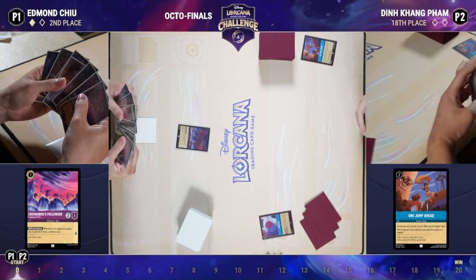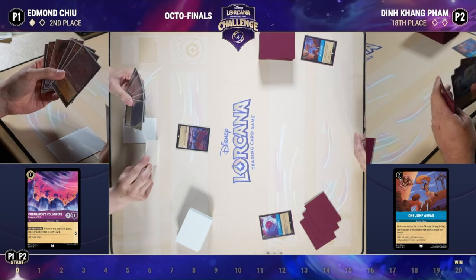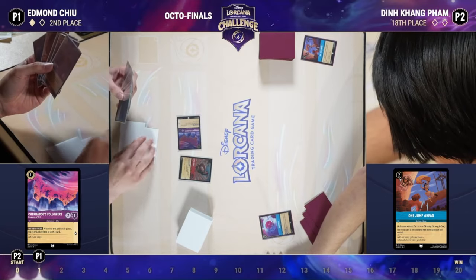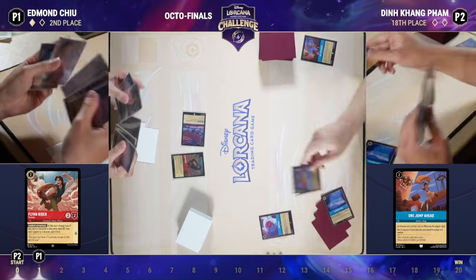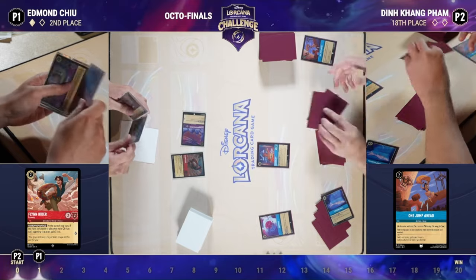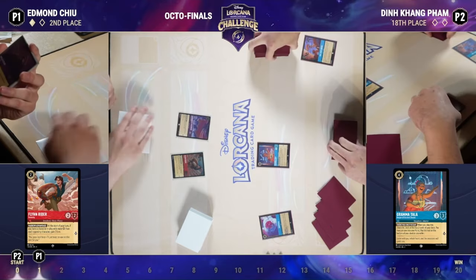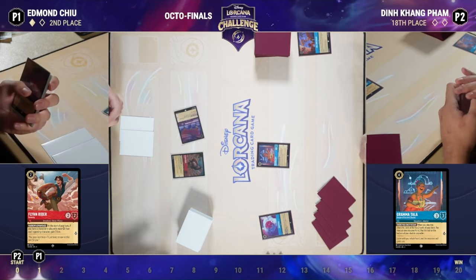Edmund plays Turn Box Followers, starting the slow lore gain of questing for one and potentially drawing a card. Din had an interesting ink decision — drew the Popsicle, had Gramatala but everything else was uninkable, so had to ink the Popsicle to keep Gramatala. Needed to find an inkable off the top — and finds Fishbone Quill. There's Gramatala, about to sing How Far I'll Go, along with another Popsicle and Lucky Dime spotted — Lucky Dime likely going to the bottom.